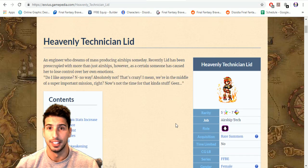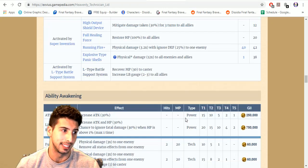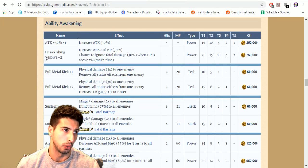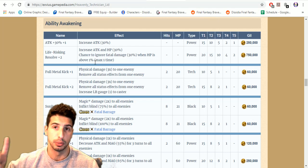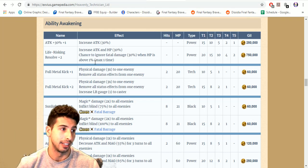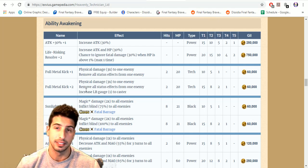This girl gets a lot better and probably becomes the best breaker in the game. CG Lid has less to talk about but it's big. Her attack plus 30. Life Risking Resolve increases attack and HP by 30, and there's a 30 percent chance to ignore fatal damage when HP is above one percent, max one time — really good for survivability. Full Metal Kick plus two: physical damage three times to one enemy, dispels all status effects from the enemy, and increases her LB gauge by one.